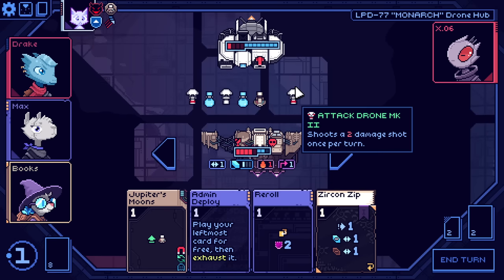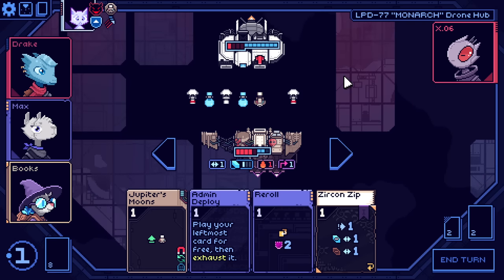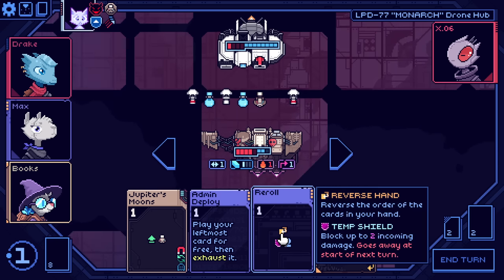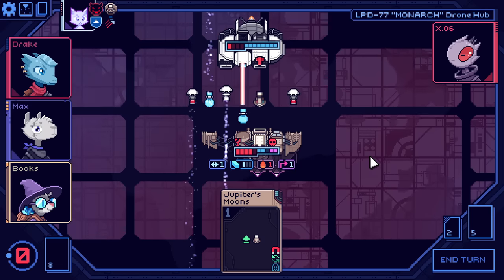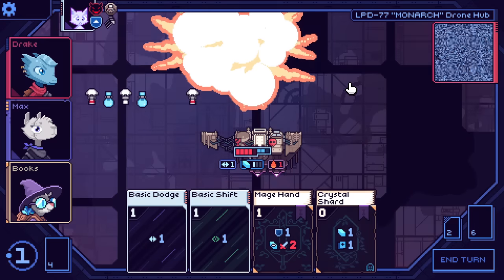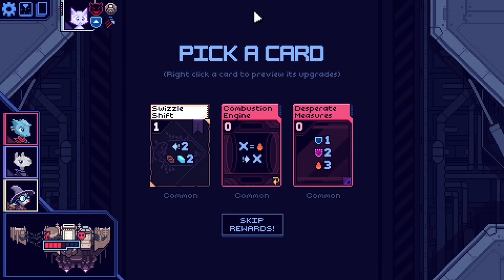This is going to be some science. I don't want to Zircon Zip. Don't really want to play my leftmost card — I mean, we'll put on the shielding I guess. Yeah, that's kind of what I thought. We move all the way down. Get out of here. It's such a good one, the piercer. It's nuts.